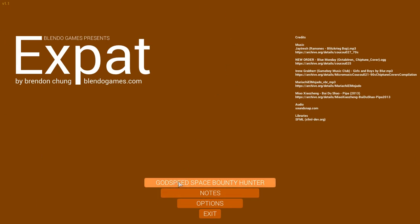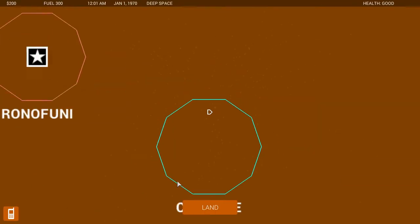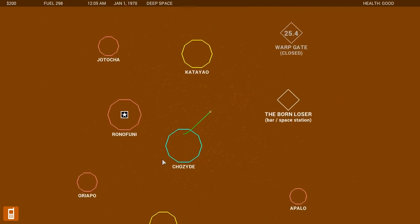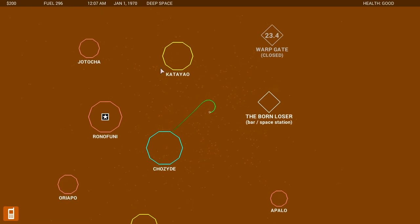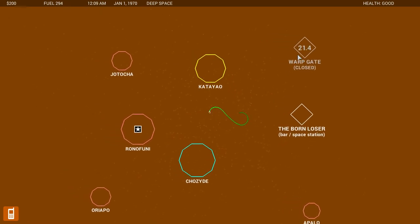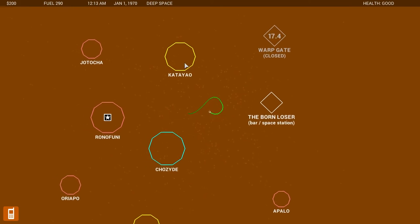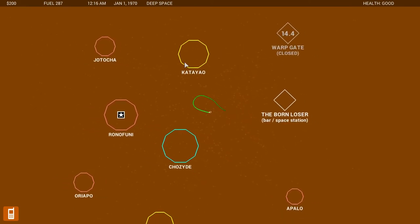Let's begin. Godspeed, Space Bounty Hunter. Alright, here we go. I've got my little spaceship here. There's a bunch of planets as well as a space station that I can visit. These are all procedurally generated, by the way — their location and their names are all randomized.